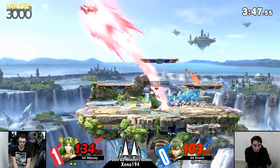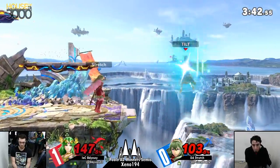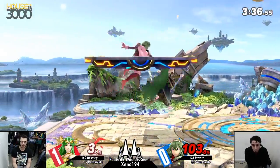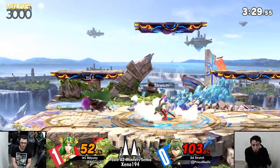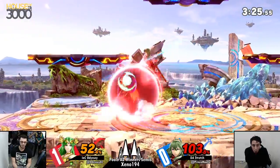You can see that Odyssey, in an attempt to not get forward aired off stage, tries to pick the spot that's directly parallel to the stage — max range for Palutena's recovery — which is generally pretty safe from getting edgeguarded by Lucina. But what a conversion from Stretch! Really impressive stuff, getting 52% in one interaction. Stretch is really getting closer and closer here.